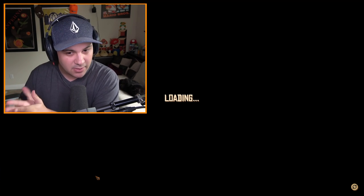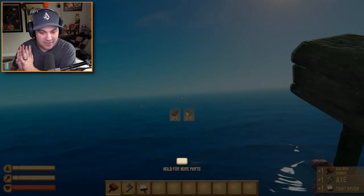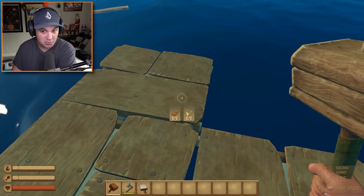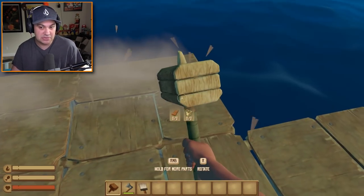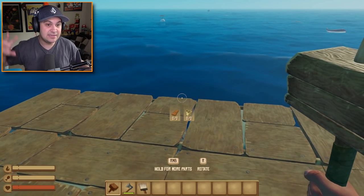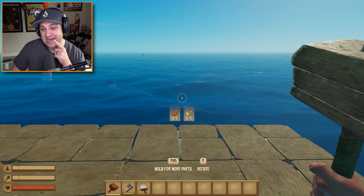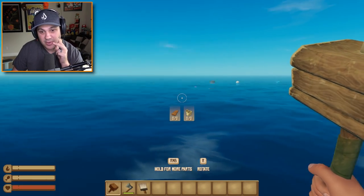And I have a couple of ideas that I kind of want to try here. We're going to do some experimenting with some of the mechanics here in Raft. There's something that I really want to try, but first let me show you guys what we can do. I mean, we can do anything, basically — we have unlimited resources. I can make this raft as big or as tall or as wide as I'd like it to be, which is awesome.